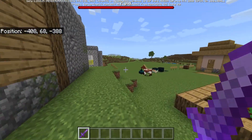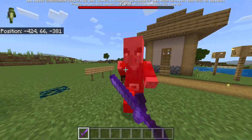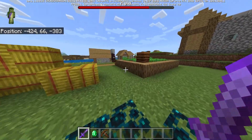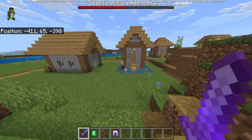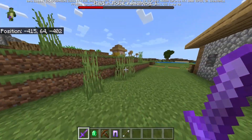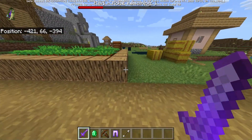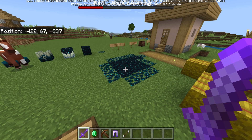Let me show you in real time. Whenever you kill even just one of the raid mobs, the bar goes down one by one. So when one dies they all go down, giving you a better indication of how many mobs are left in the raid.